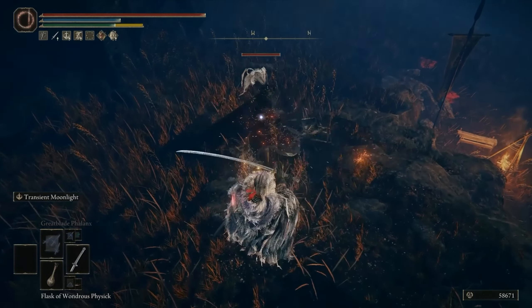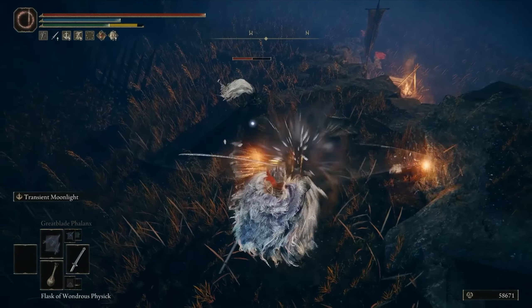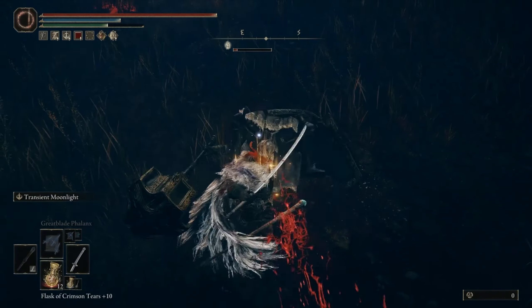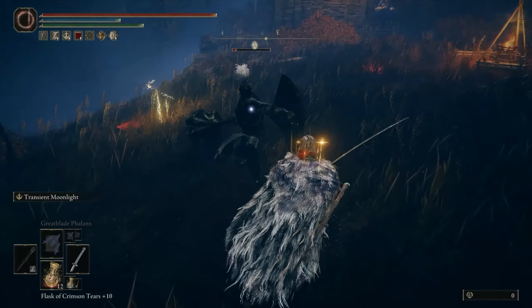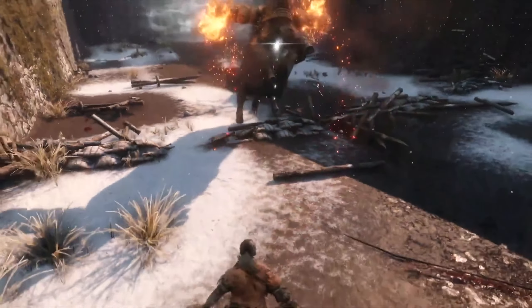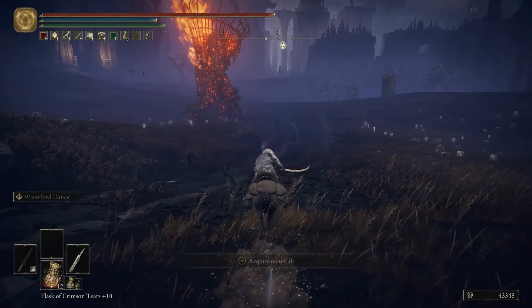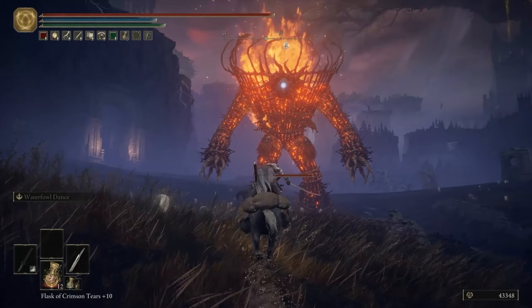Say you're two-handing a Katana and block an incoming attack without this Tear active — the blade will block some damage, but since it doesn't have damage resistance, you will still take a hit to your health and stamina bars. With this Tear active, you can now perform a Spontaneous Guard, or a Deflection, by guarding right as an attack is just about to hit you. Like in Sekiro, where perfect blocks would build your opponent's posture bar, this will block all damage from the attack. The crazy thing is that it also works with a shield, so you can still use a shield and get the benefits of the Tear.